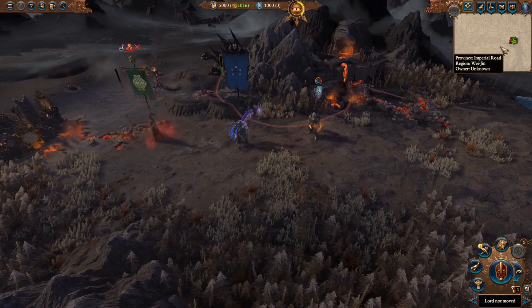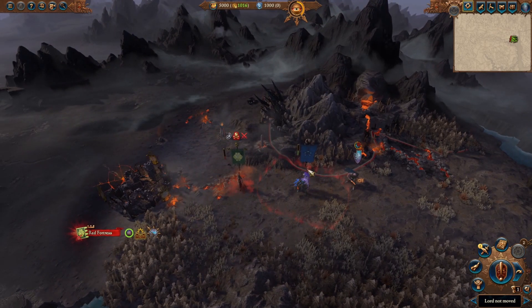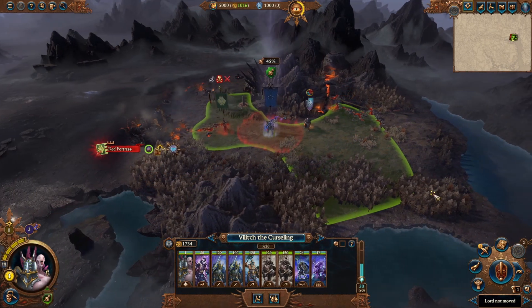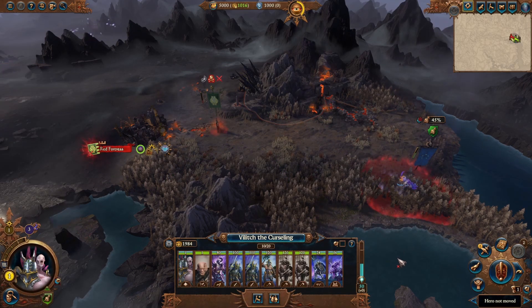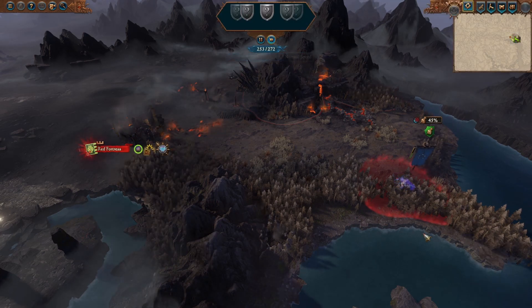The best lords to use for a co-pilot are lords that are sort of on the edge of the map, a little out of the way, and ideally don't start off with a settlement at the start of the game, like Vilitch the Cursling. Just ignore your starting enemy and move to the edge of the map in Ambush Stance. Normally you take attrition for having no settlement, but factions that start without a settlement are immune to no-settlement attrition until they take their first settlement. So as long as you never settle anywhere, you don't have to worry.